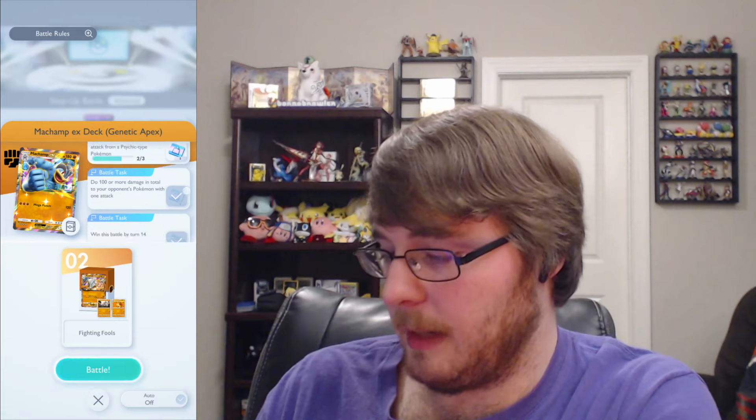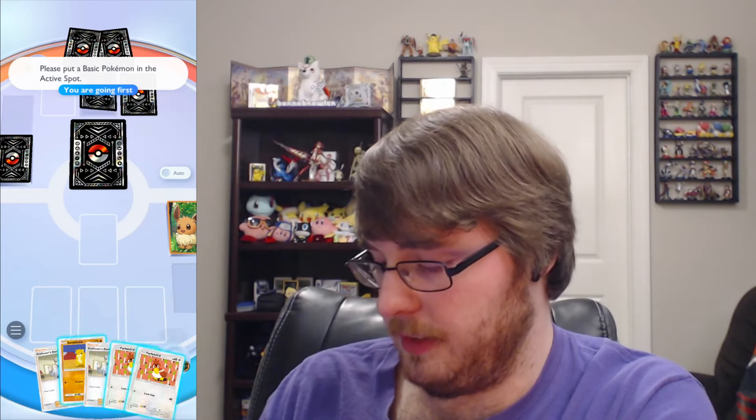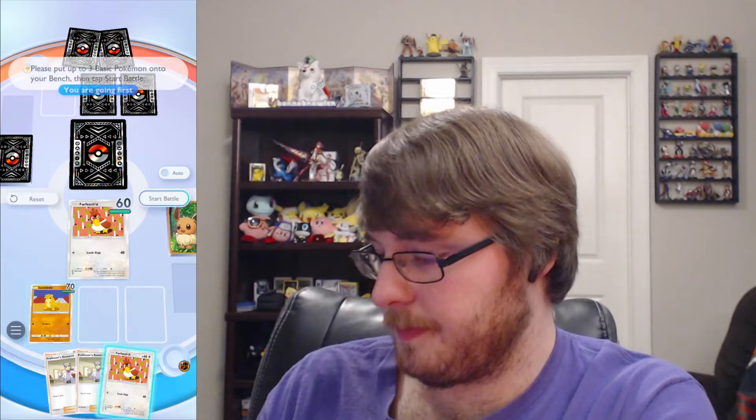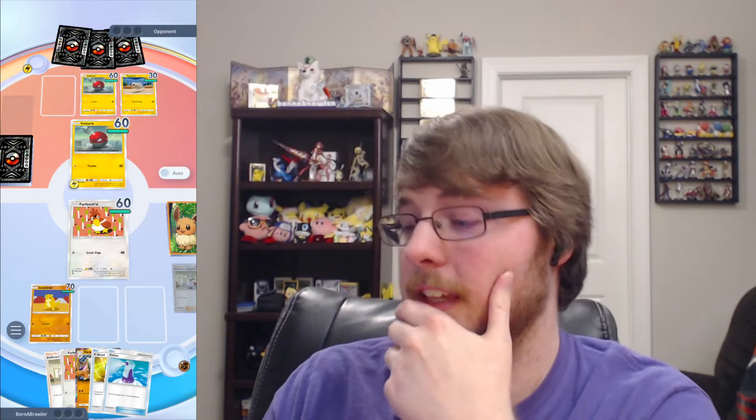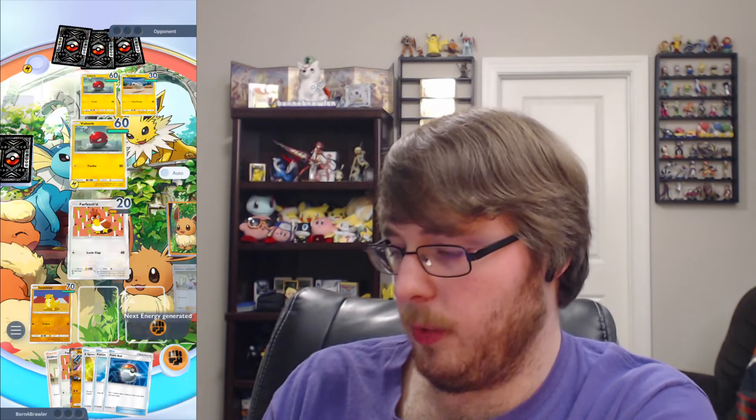Machamp EX is psychic type specifically, which means we would have to use Mewtwo EX — we don't really have a very competent deck for that right now. This Pikachu EX also wants us to use fighting type Pokémon, and of course that will be the easiest to accomplish with the weakness in mind. But we will still need to see Marowak EX first. Starting off with two Professor's Research on the first turn is extremely good — I will not complain about that.